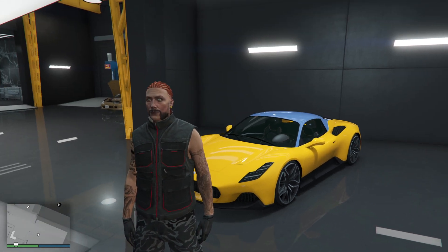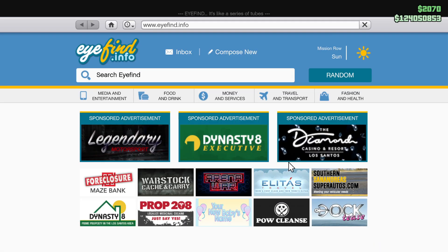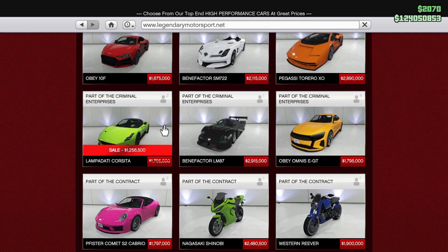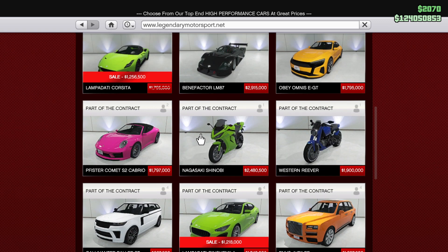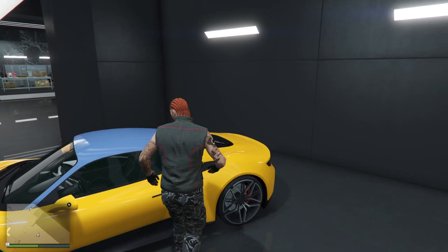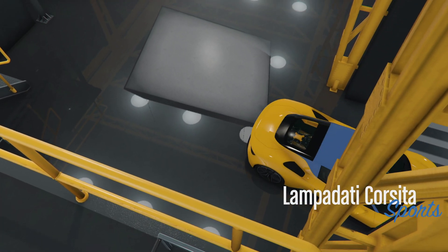I've finally bought the Corsita, and that's because it's on discount - the only reason I bought it. It's on discount until Tuesday the 13th when a new DLC comes out. So if you've got a legendary featured there, the Corsita is 1.2 million rather than 1.79, or it's 8 million, so that is decent.